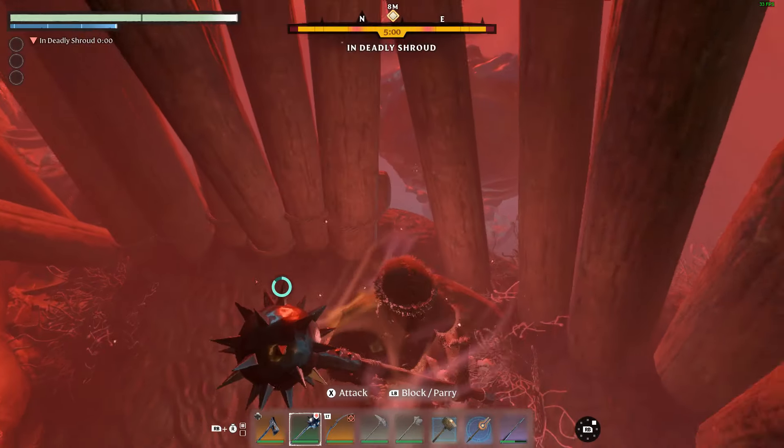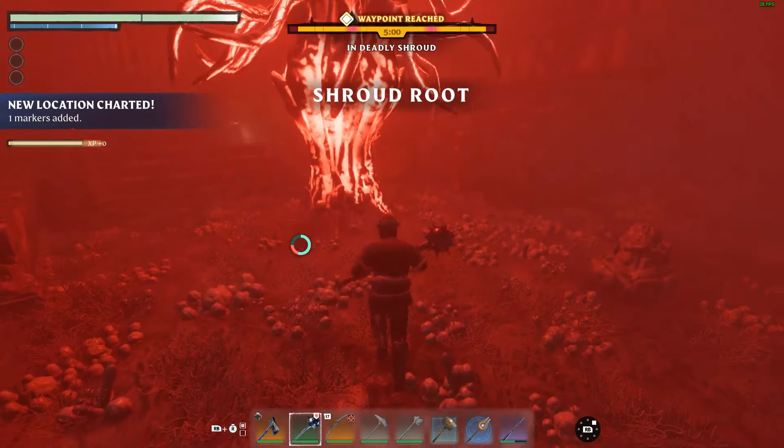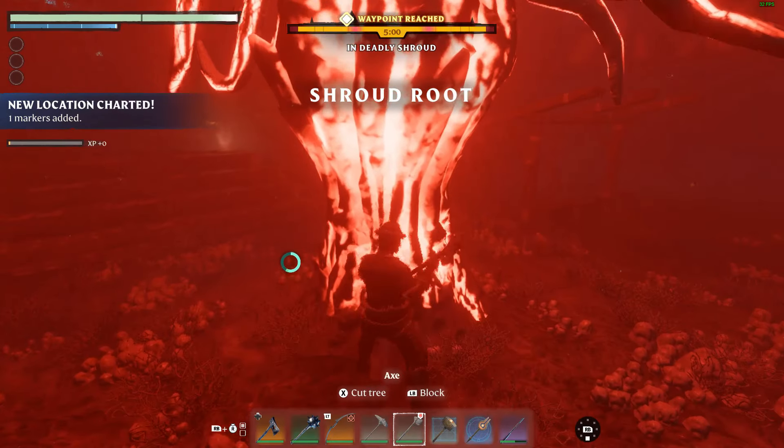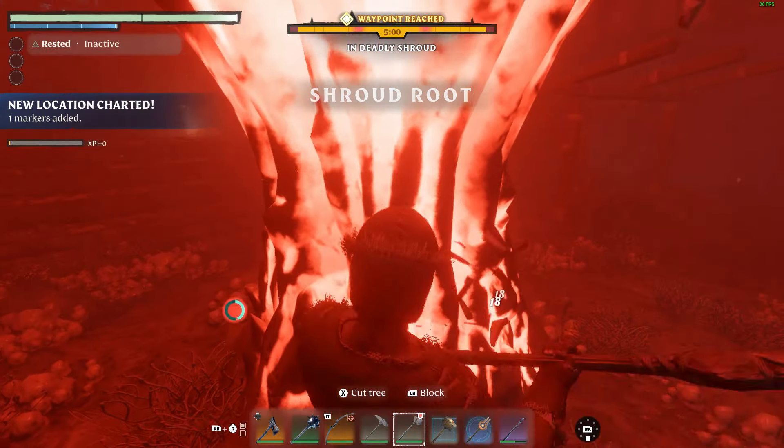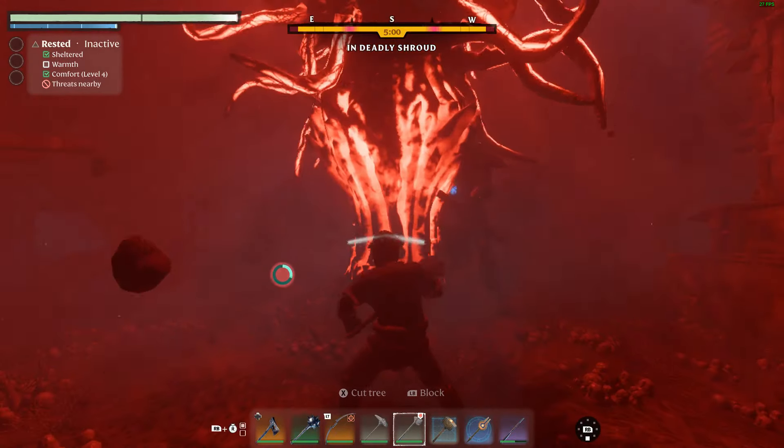Here are some ways to get runes. Drop from monsters: runes will be available as loot, just like other items, from some monsters. This is a common method to locate runes hidden in the world.